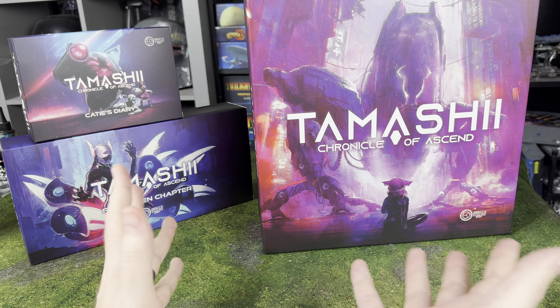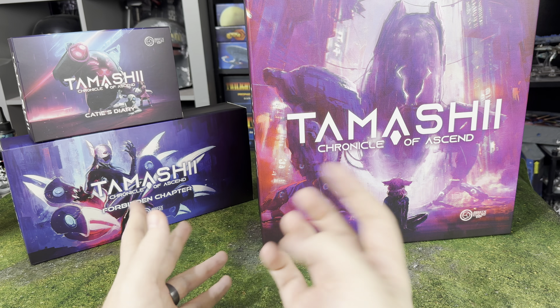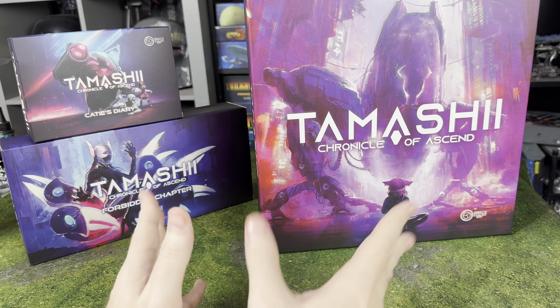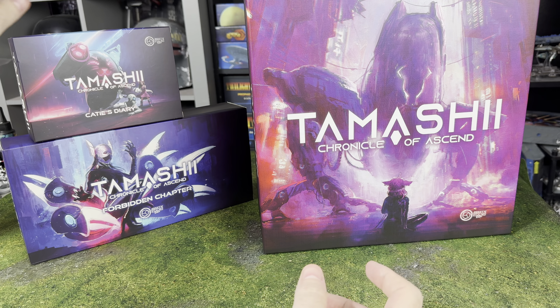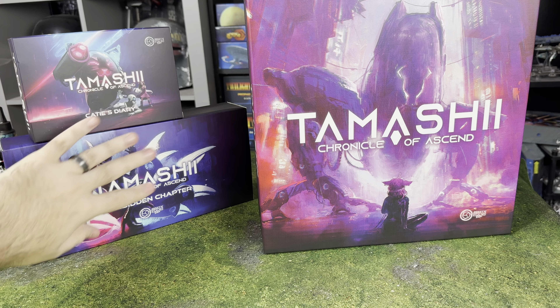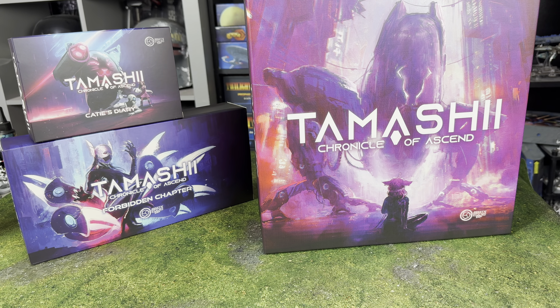A long time ago we did a Kickstarter preview for this and Awaken Realms sent this out to us so we can actually now take a look at the final version of the game. So we're going to do an unboxing of the Core Box as well as the Kate's Diary expansion and the Forbidden Chapter as well. But we're going to start off looking at the Core Box. Big thanks to Awaken Realms for sending this out.